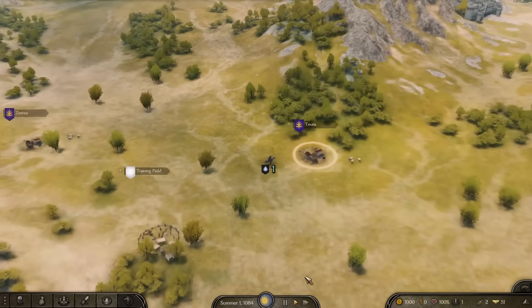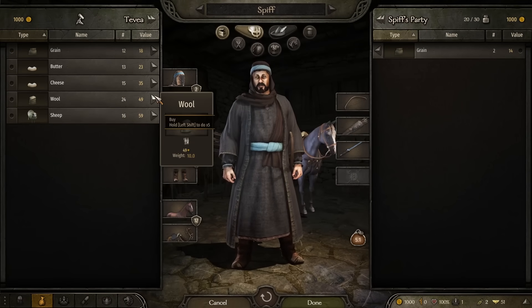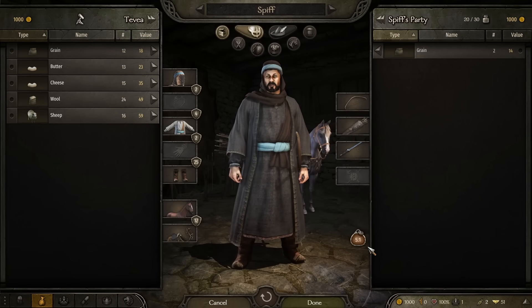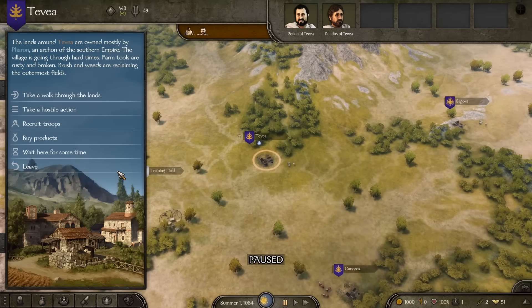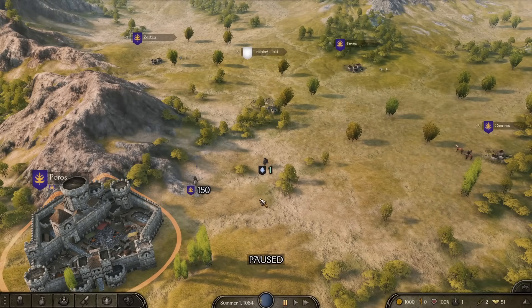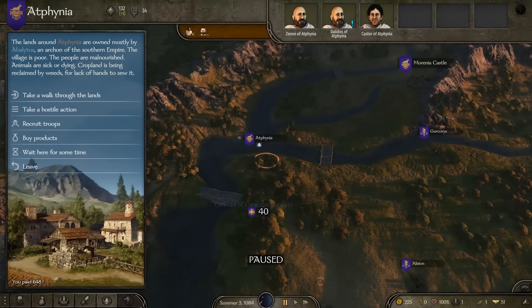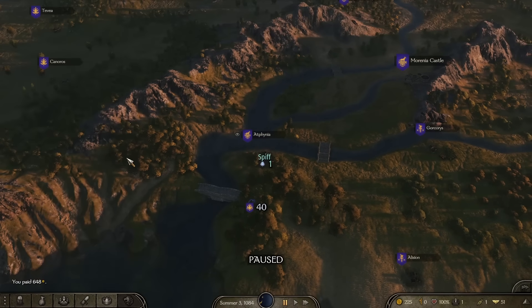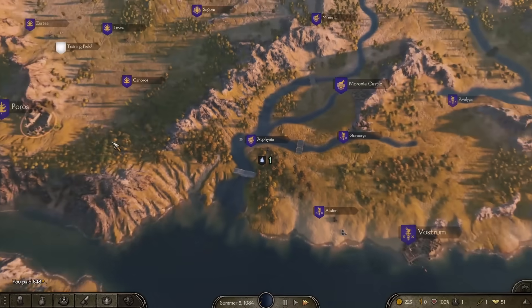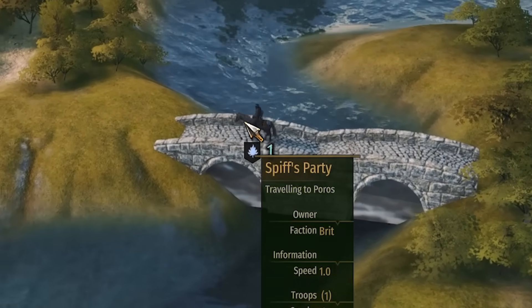And how on earth do you trade in this game? Well, you simply buy products from one place and sell them to another. Now because we're early in the game, we only have a carrying capacity of 30, which is not really enough to move any goods about in any profitable way. So we're going to need to use exploit number one in order to generate enough money to become a trader, because 1,000 just isn't enough.